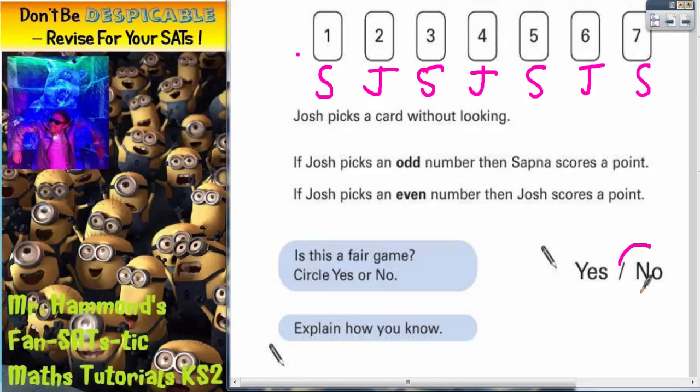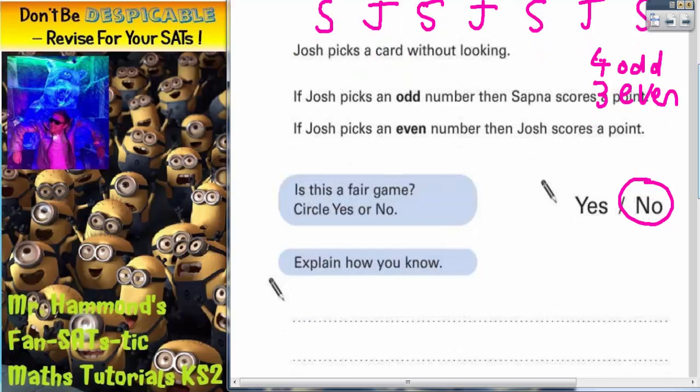Well, it's not going to be a fair game — circle no. The answer is because Sapnar is more likely to score. She's got 4 numbers where she can score: 1, 3, 5, and 7. So there are 4 odd numbers. And Josh has only got 3 numbers he can score on — 3 even numbers. So it's not a fair game because Sapnar is more likely to score on odds than Josh is on evens.